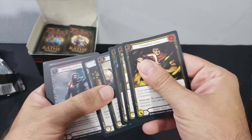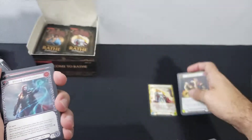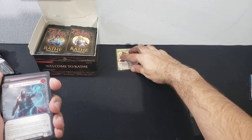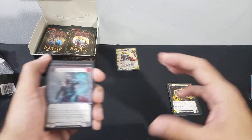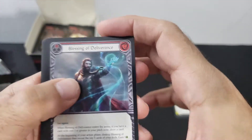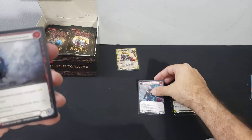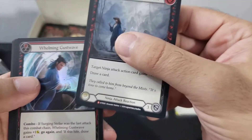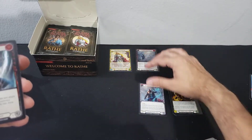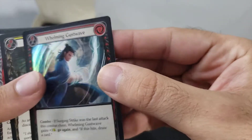So we've got five commons and a token, a rare, and a majestic — Ancestral Empowerment — that's nice in the first pack. And a common foil: Whelming Gust Wave.